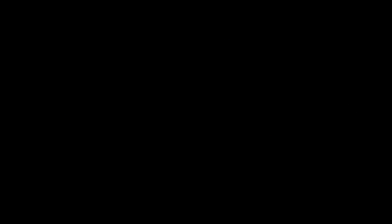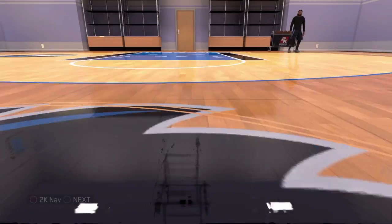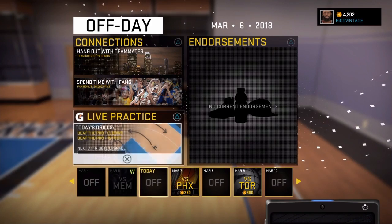Basically, if you're at your MyCareer court, all you have to do is go here and see what VC you're at — just remember what VC you're at in the top right-hand corner. We're gonna come back to this screen. This is my 99 overall point guard, and we're gonna come right back to that screen after we do this.